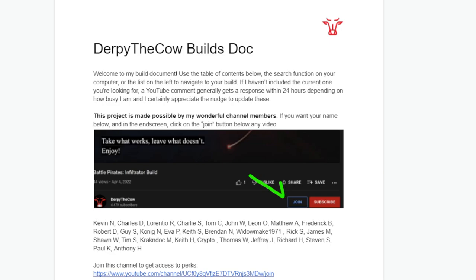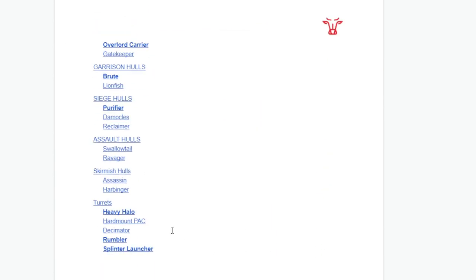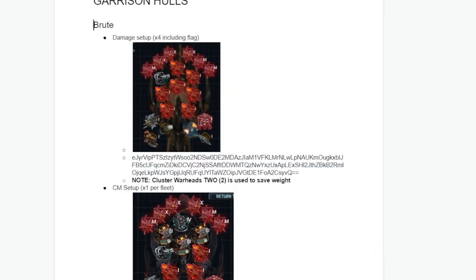As with every builds video, I will mention I have a builds document in the YouTube description that is brought to you by all these channel members. If you want your name on here, you can click the link in the document or the join button below the YouTube video. All this stuff in the build doc is 100% free — you just have to go down, find whatever ship you're looking for, click on it, and it jumps directly to those builds.